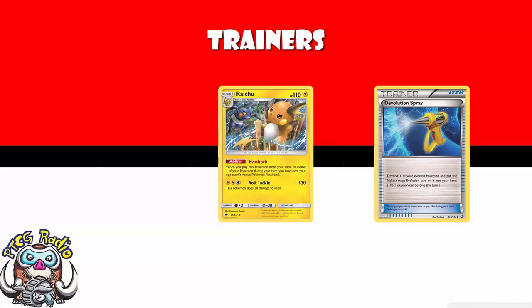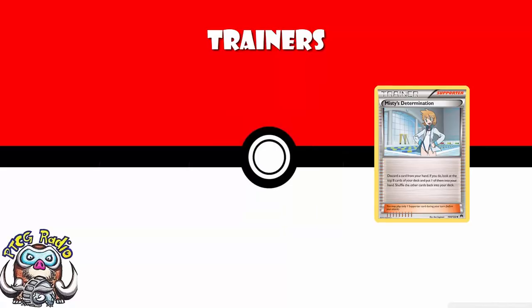We're losing Devolution Spray, which is nice for reusing abilities. The Raichu from Burning Shadows comes to mind — every time you evolve up you get automatic Paralysis, and Devolution Spray means you can evolve up again and again. Having said that, decks like these do tend to see more play in Expanded, where Devolution Spray is staying around.